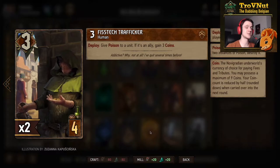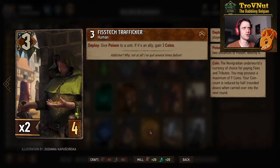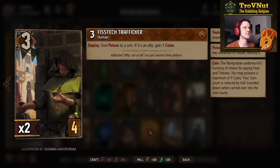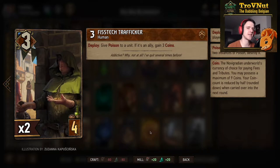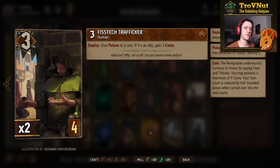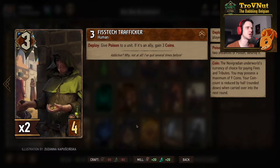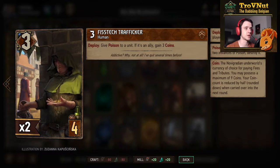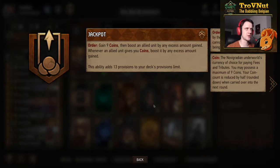We're focusing on a lot of poison — there are up to eight poison options in this deck, two of which are the Fistek Trafficker: three power for four provisions. But let me cover our leader ability first, since a lot of our cards tie back to it. The Jackpot leader ability: on order, you gain nine coins, then boost an allied unit by any excess coins you gained.